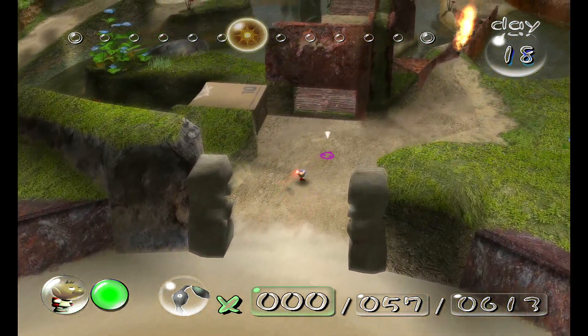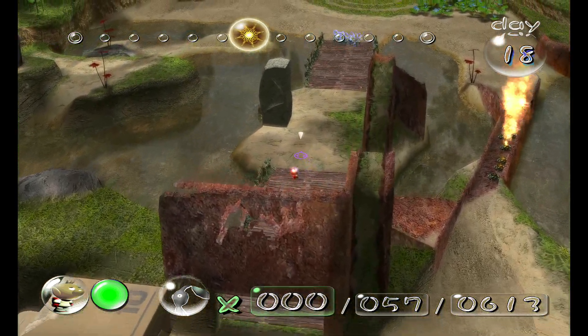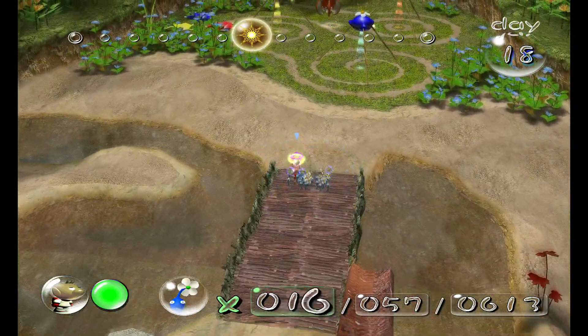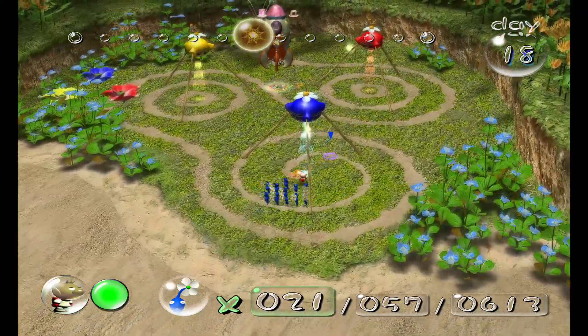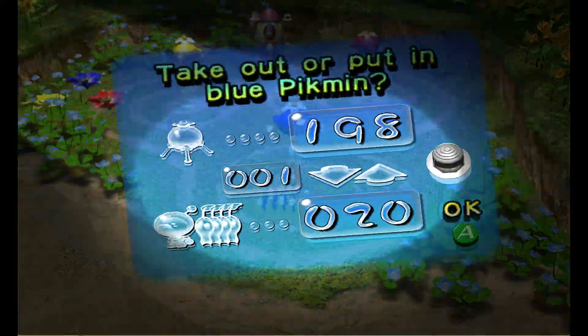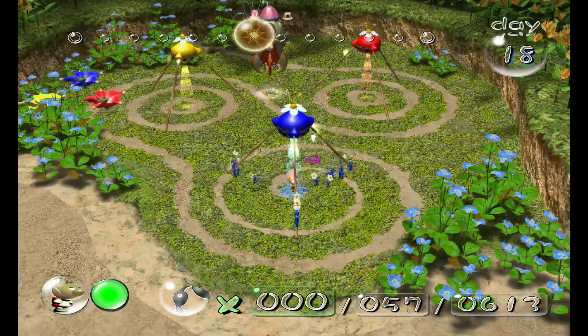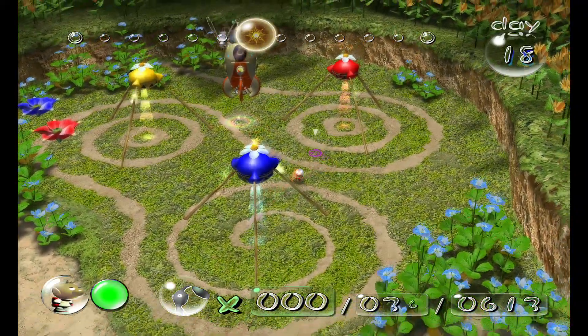So should I fight him now? Well, I bet you could get some damage on him. Yeah, I think his damage carries over to the next day, doesn't it? I think so. I'm so scared. And I think I just need some yellows for the bombs and probably a bunch of reds to fight it. Because you feed him bombs and then you just chuck a whole bunch of red Pikmin at his face.